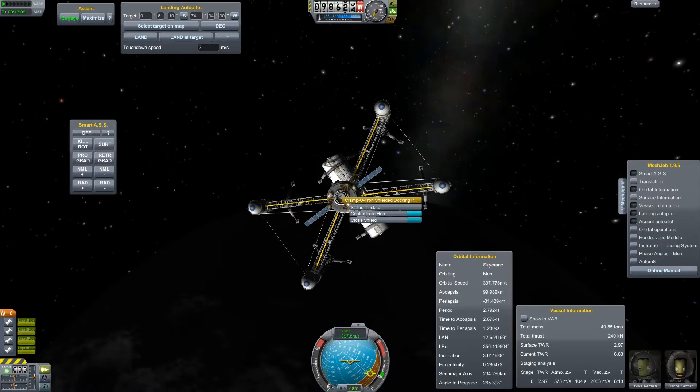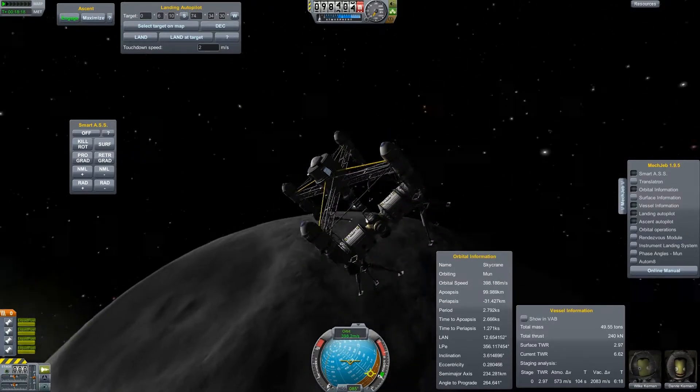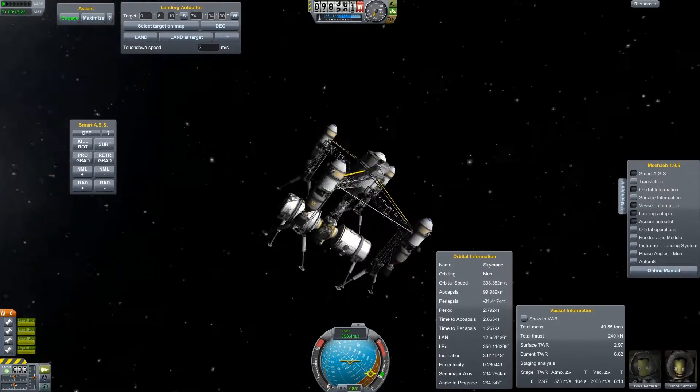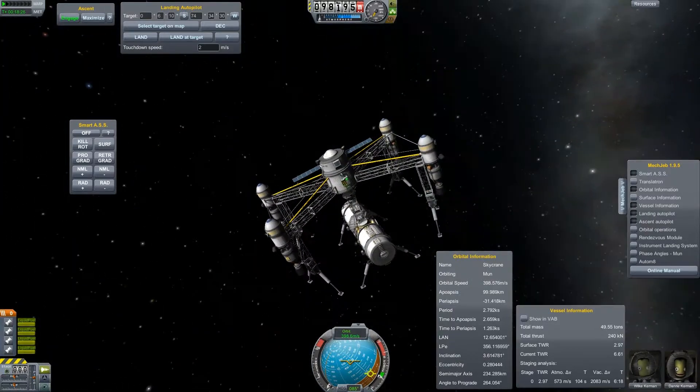But I'm not building just rockets to land on the moon — that's quite boring. What I will do from now is start building up my own moon base. And there you can see the first module. I'm using a sky crane to do that.